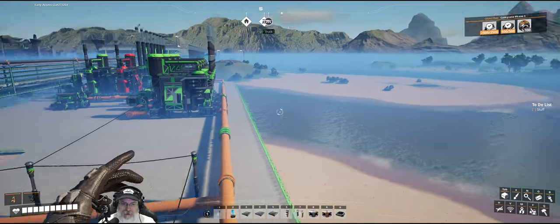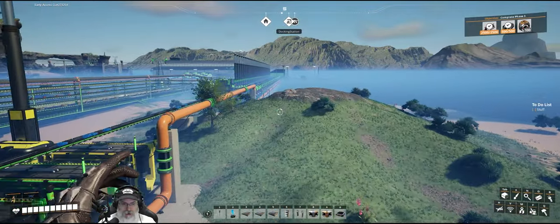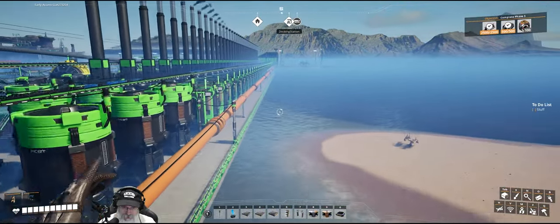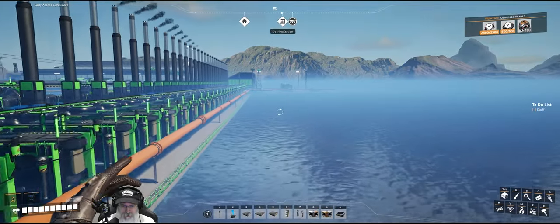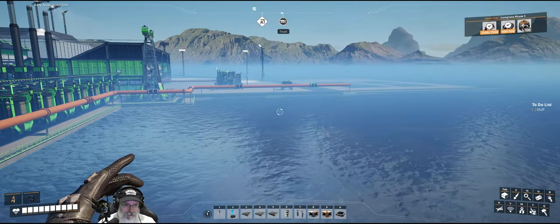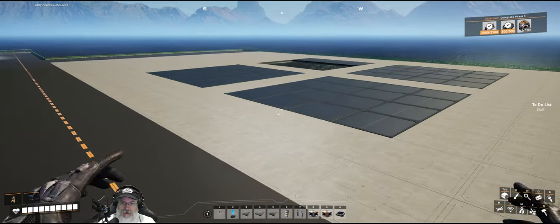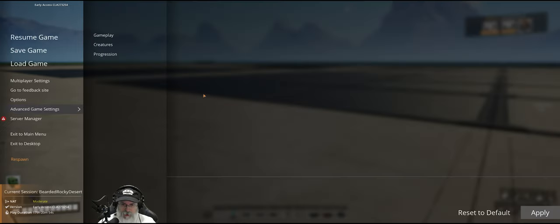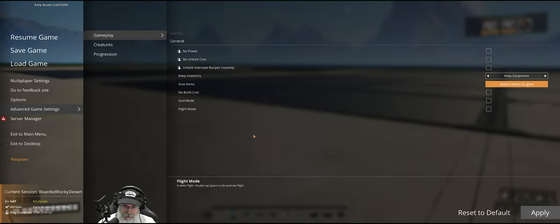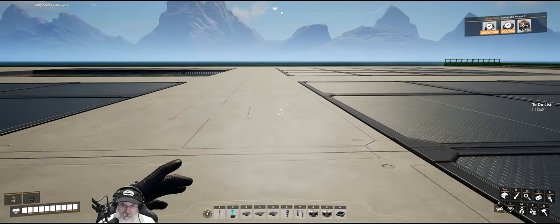I've underclocked the oil extractor to 90 oil per minute, which is what we need for three refineries making plastic. I spent time designing the whole thing and making all the blueprints, including some logistics blueprints to save time. Let's head back over. We'll get boots on the ground and turn off fly mode — I want to do actual builds without flying until we have the proper equipment.